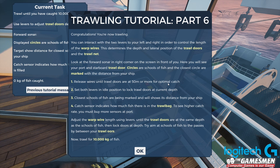Release the wires until the trawl doors are at 50 metres for optimal catch. But we're meant to be bottom trawling, I think. Set both levers in idle position to lock the trawl doors at current depth. The catch sensor indicates how much is in the trawl bag. Use the warp wire lever until the trawl doors are at the same depth as the schools of fish, then lock the doors at depth.